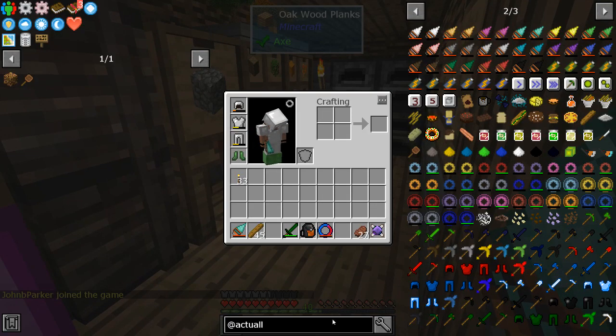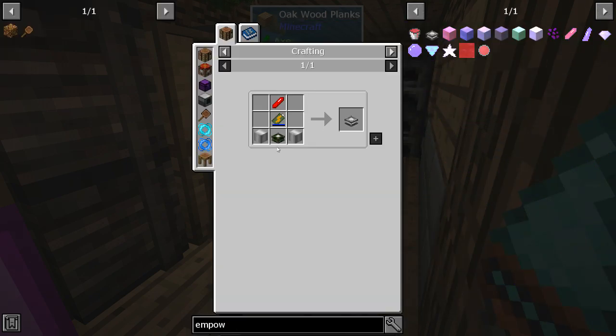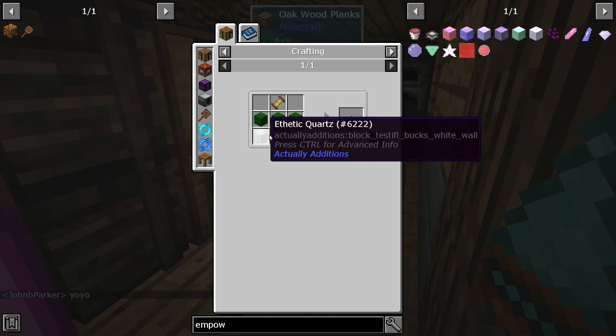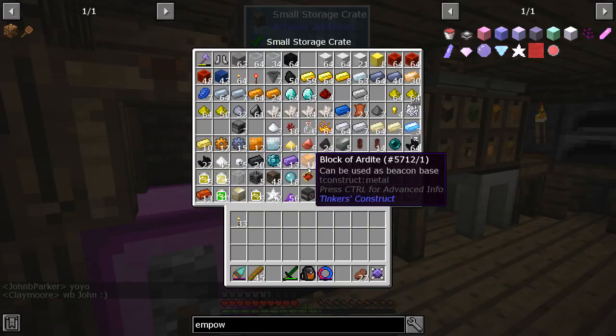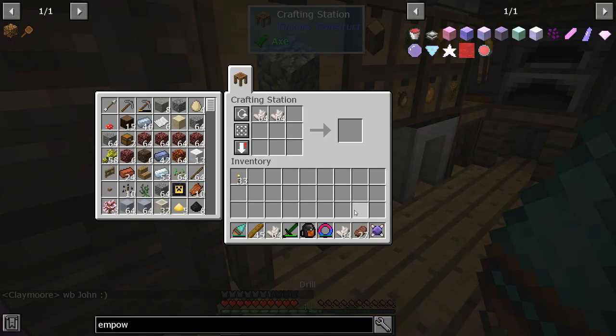So that's the first thing I want to do today — get an empowerer, and it's not that hard. For the empowerer we're going to need five display stands, and for those I'm going to need 30 blocks of quartz. Let's see what we can make here — one, two, three, four — right, 64 blocks.